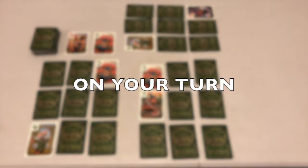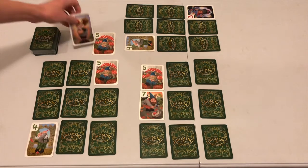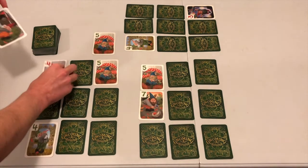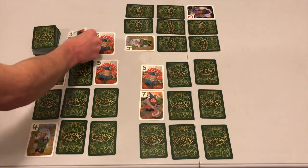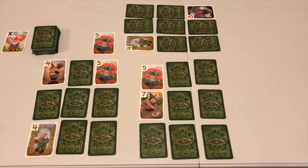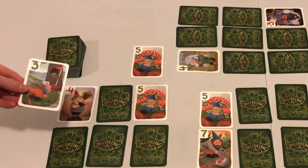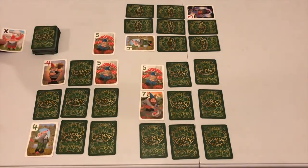Each turn you will take each of the following actions in order. Draw: choose to either draw a card from the deck, or take the top card from one of the 2 discard piles. Play: if the card you drew is one you'd like to keep, place it in your grid by replacing either a face up or face down card. Discard: place either the card you drew or the card you replaced on top of one of the 2 discard piles. Unless it is a hazard, these are simply removed from play. If one of the 2 discard piles is empty at the end of your turn, you must discard into that pile if you are able. Only discarding a hazard would prevent you from doing so.